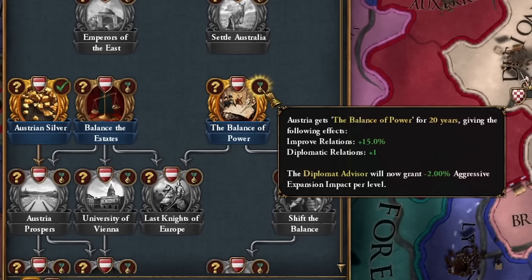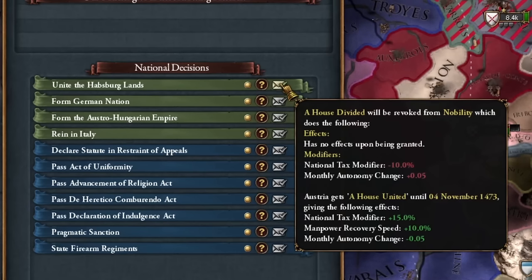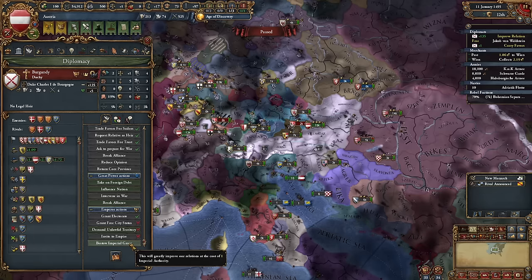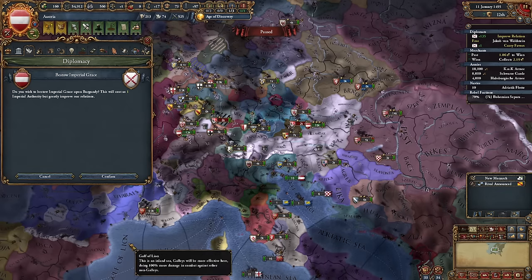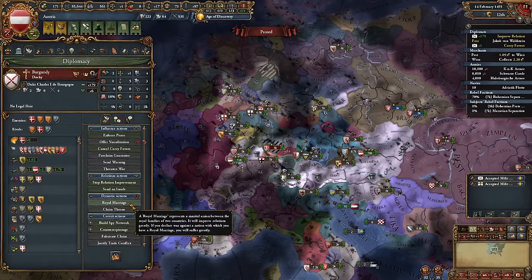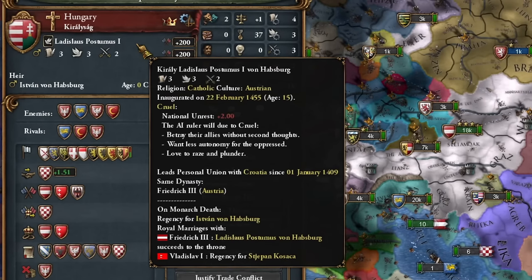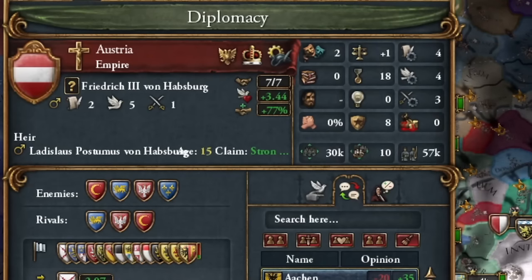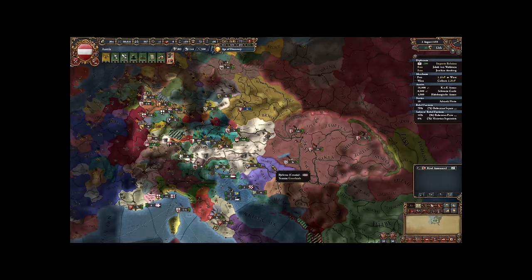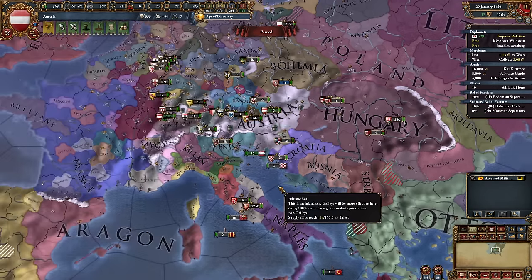I don't incorporate the conquered territories into myself — I will return them to Burgundy right away. Since I have become a great power, the balance of power in Europe has changed. I sold the provinces I conquered back to Burgundy for a hefty sum. Since Burgundy is now part of the empire, I can improve their attitude towards us, and an opportunity for a royal marriage came up — yes, it worked! Another piece of good news: the Hungarians decided on a Habsburg ruler. I'll abdicate my ruler in five years.